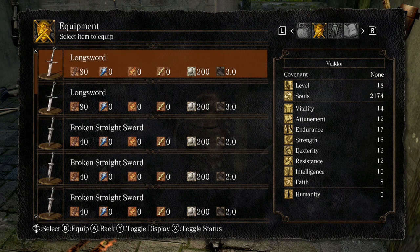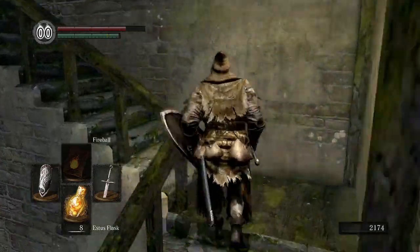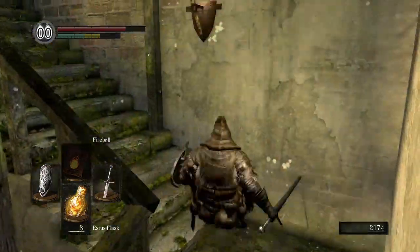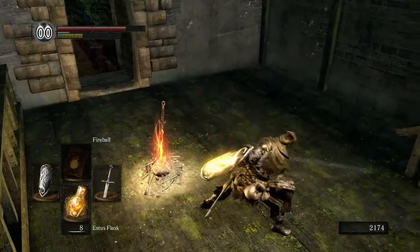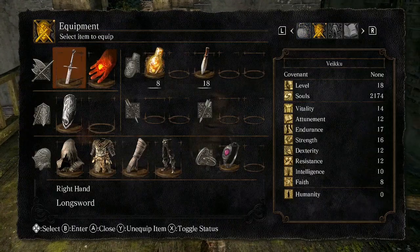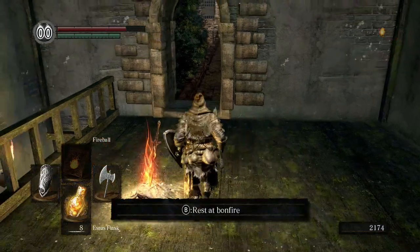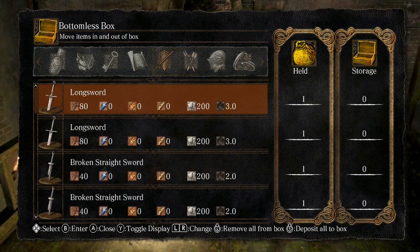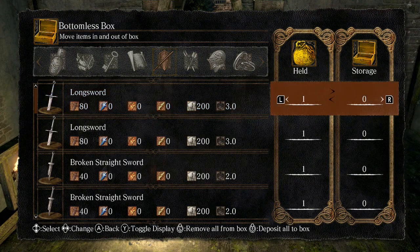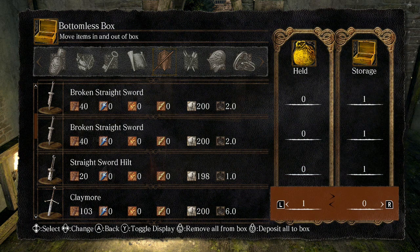What I'm thinking is we have the basic longsword — it is a little bit lighter than the axe. I should start by depositing these. Let's leave one with us, but you can also drop these or kind of sell them later on.